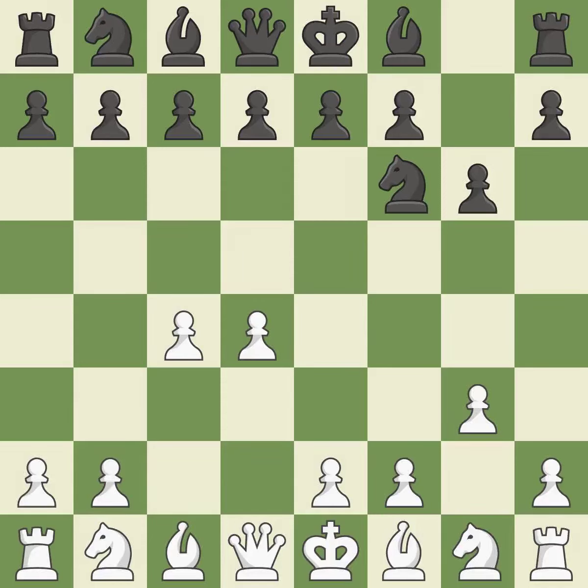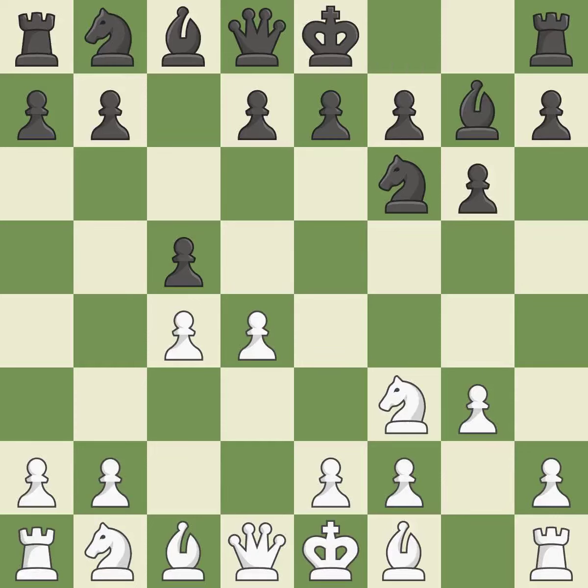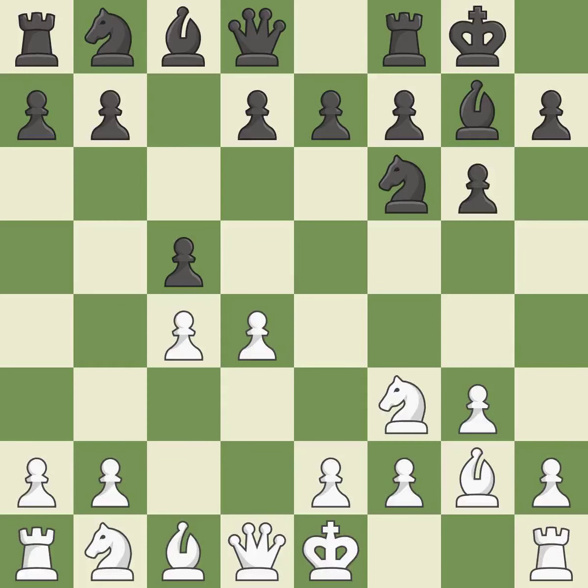The light-squared Bishop is getting ready to be fianchettoed on G2, where it will be positioned on the long diagonal. This hits in the middle and prevents the opponent from gaining ground. This develops a Knight from its starting square, activating it. By positioning the Bishop on a potent diagonal, this fianchettos the Bishop — as a result, the Bishop grows and gains flexibility on the long diagonal. Castling gets the King to a safer square out of the center of the board, while also developing a Rook.